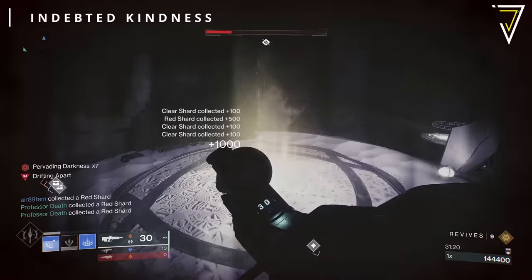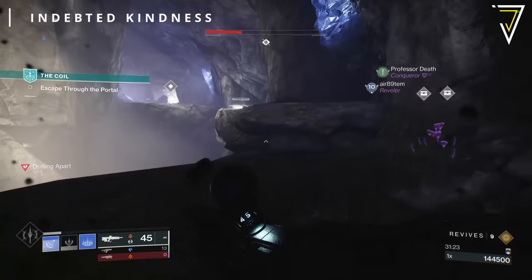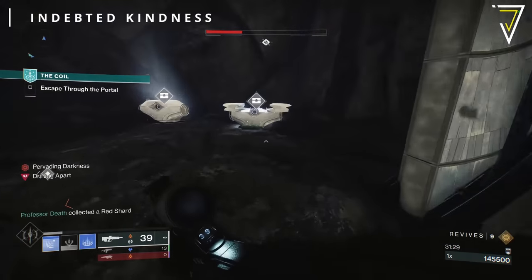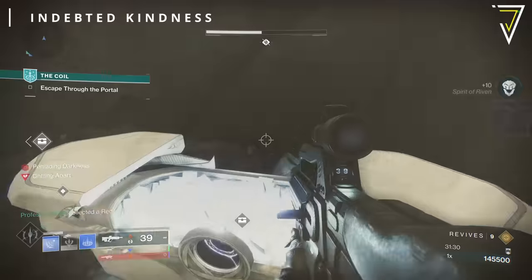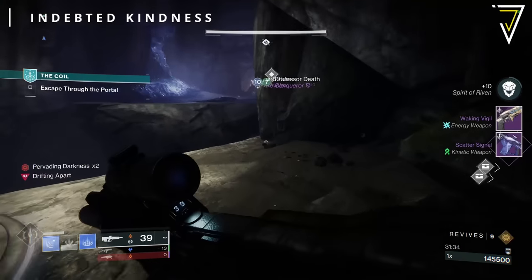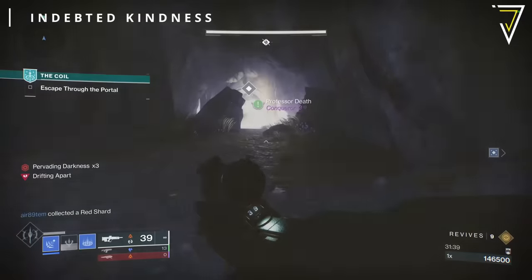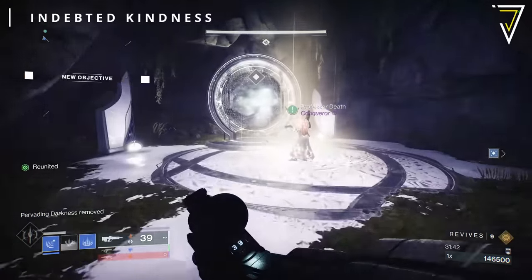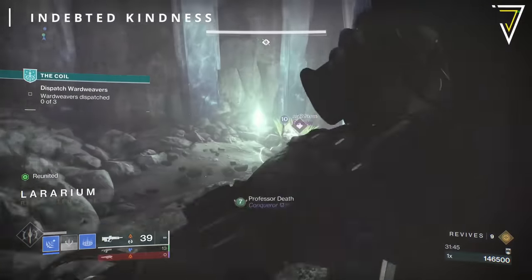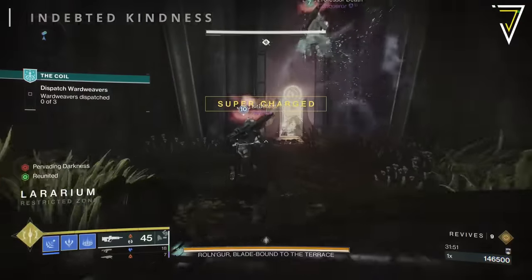In the final column for the In-Depth Kindness, you'll find Surrounded, Adagio, Volt Shot, Attrition Orbs — where dealing sustained damage creates a slightly improved orb of power — Deconstruct, where dealing sustained damage grants bonus damage against vehicles and constructs and partially refills the magazine, with additional progress from primary ammo or damage against constructs. The final trait is Permeability, a brand new trait where using your class ability changes this weapon's damage type to match your subclass until you stow the weapon.